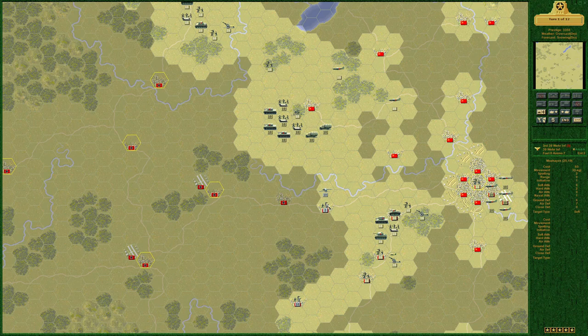Next we want to eliminate this one-star entrenched infantry in Moshaisk. Who's got the better soft attack — 16 versus 8? Let's not use the KV; let's see if we can do it with the T-34. Fighting in a city doesn't really matter for the soft attack differential. We take the shot — okay, I'm good with that. We've moved all the aircraft.